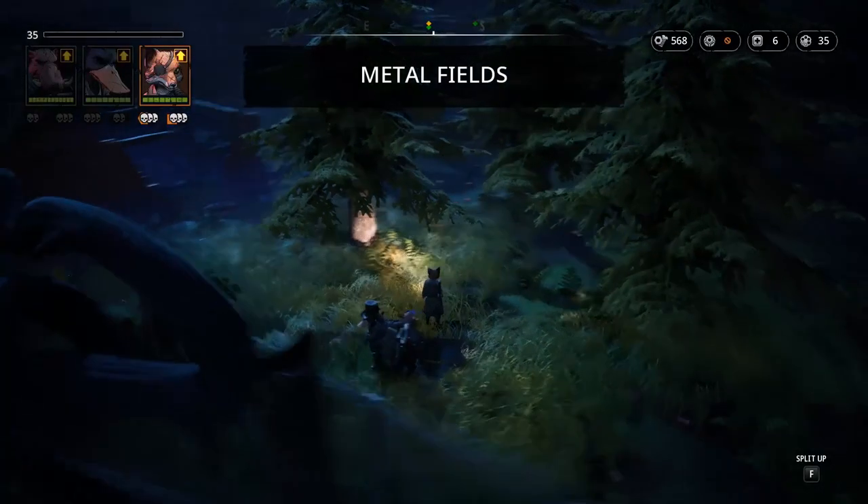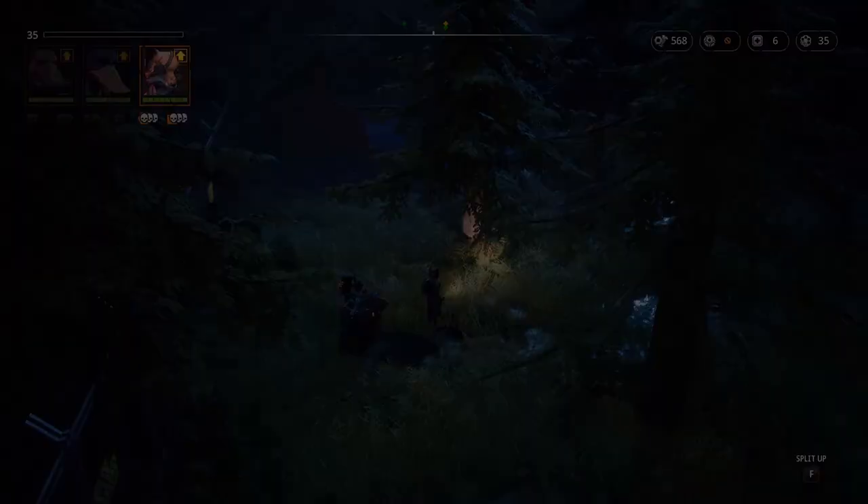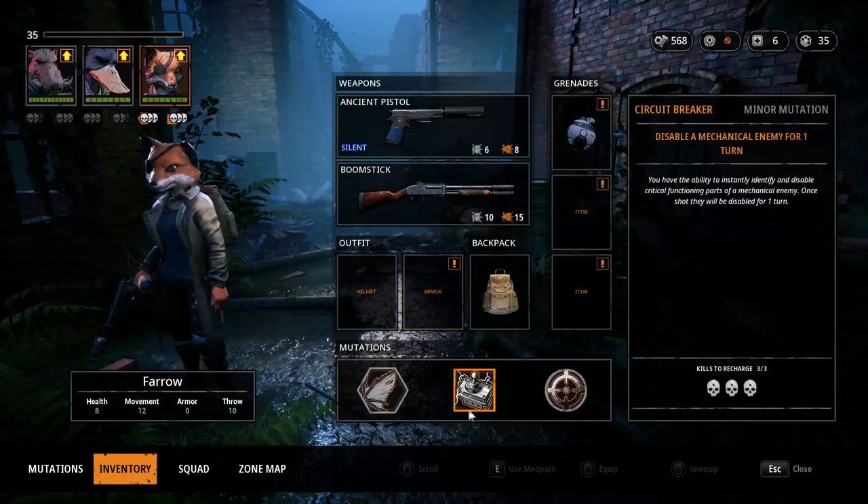Hello everyone, welcome to my tips and tricks series for Mutant Year Zero. In this episode we're going to talk about the circuit breaker and how to get it to a hundred percent. Circuit breaker is used to disable a mechanical enemy — these will be either Pharaoh or Dax — and it lowers your accuracy by 25 percent.